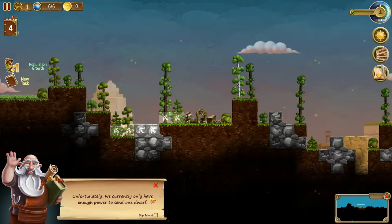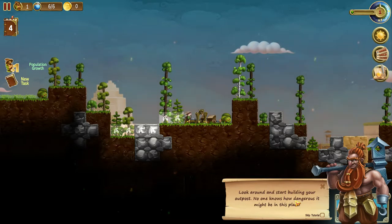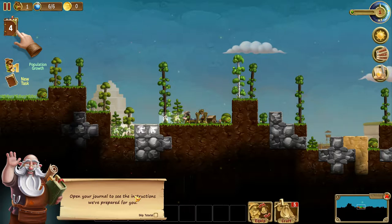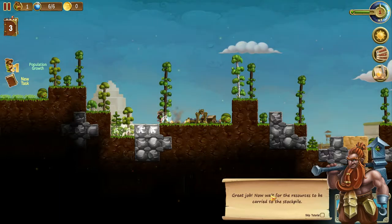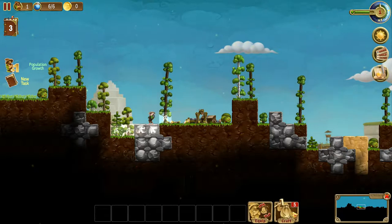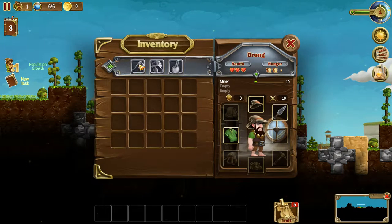We only have enough power to send one dwarf. That's unfortunate. Look around and start building your outpost. No one knows how dangerous it might be in this place. Open your journal to see the instructions we've prepared for you. Great job, now wait for the resources to be carried to a stockpile. Hooray!